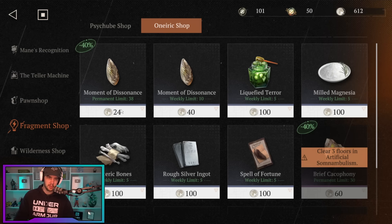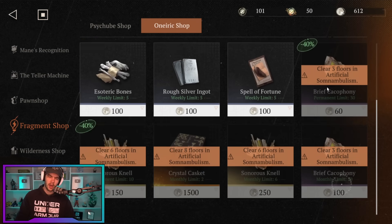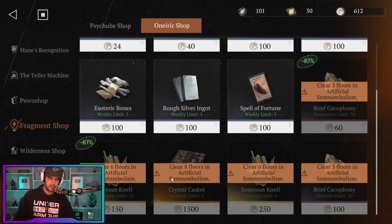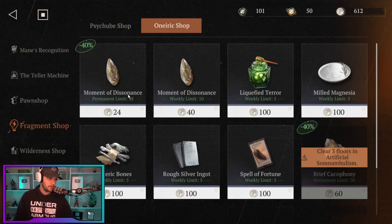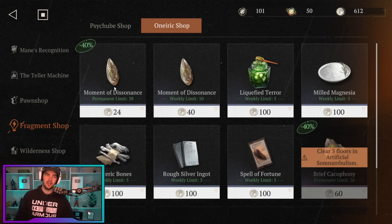What you're going to want to exchange as a priority between the Dissonance and the Brief and stuff like that is going to depend on where your account's at. So those are the high value targets — the three 40% discounts and the Crystal Caskets. Now, just a note from Gordon: once you clear Limbo consistently, i.e. you have built a unit, the priority of Moment of Dissonance lowers to the rest, and you can focus on the Brief Cacophony and the Crystal Caskets. So early on you're going to want a ton of these because you're going to be upgrading the early stages of your characters, and then after that you can switch it up.